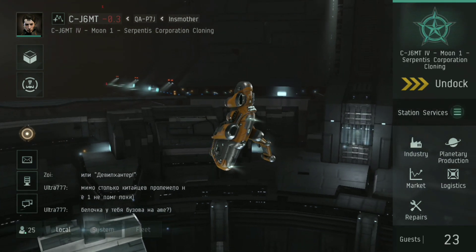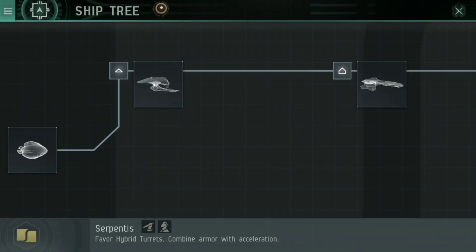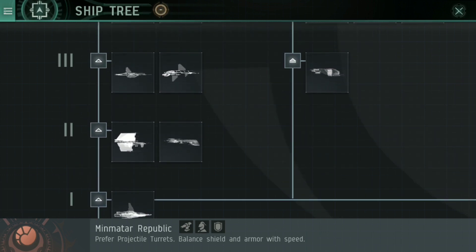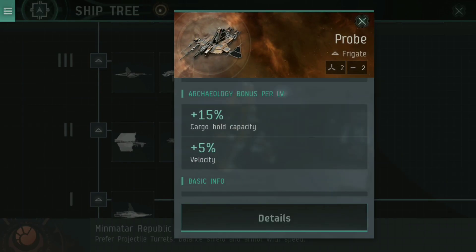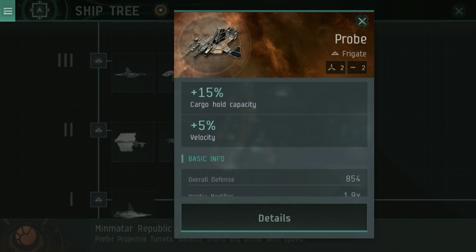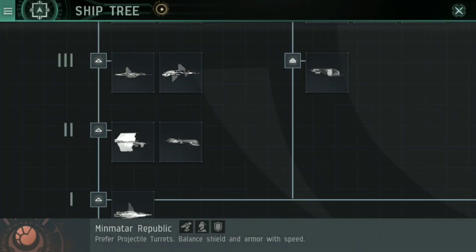You can do some of this in just a basic ship — something like a Magnate or a Probe that has a decent enough hold space. If you are using a Minmatar Probe, I'm going to jump through the ship tree to show you this. You can go into the archaeology skill, and every level of that skill you get an additional 15% cargo hold capacity. That means the ship goes from 1,000 meters cubed up to like 1,300 in just two skill levels — great for just jumping around and picking stuff up.